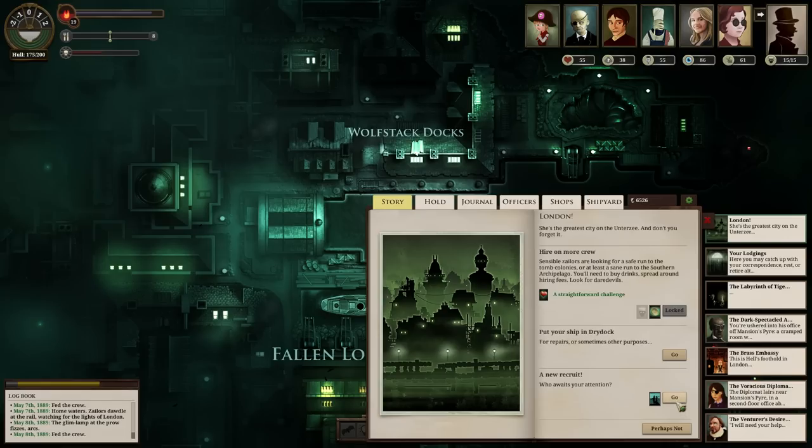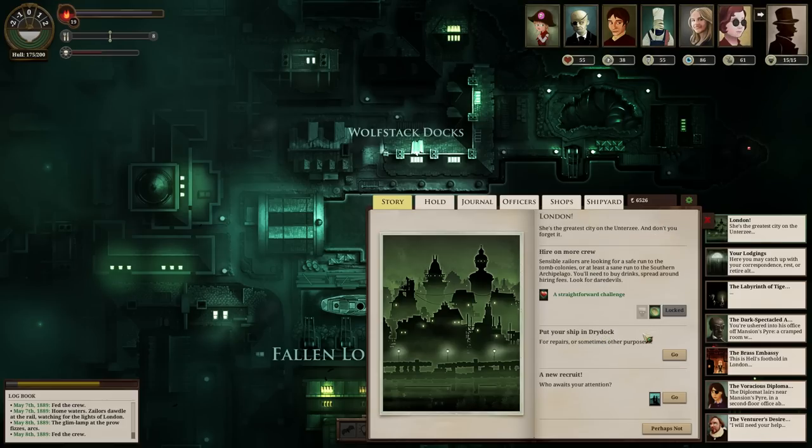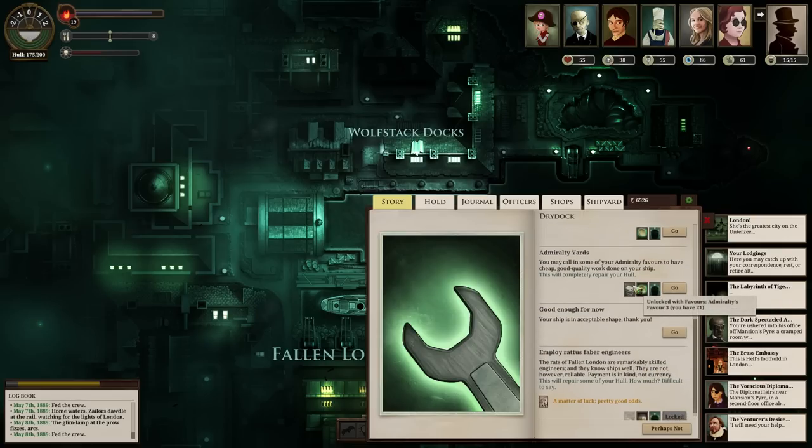See if anybody new wants to come aboard in London. Just a sailor - don't need a sailor. As far as I know there's one major officer I have not gotten and that's the magician guy - he just doesn't seem to pop up for some reason. Do I want to repair my ship? Kind of. Let's see how much it would cost.